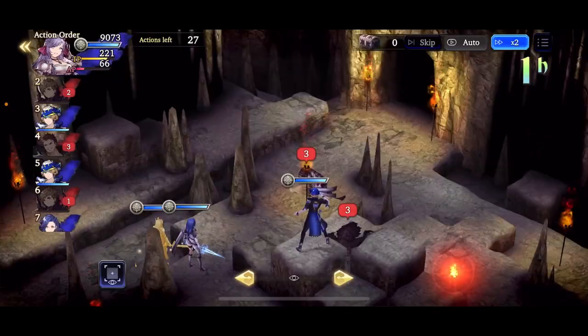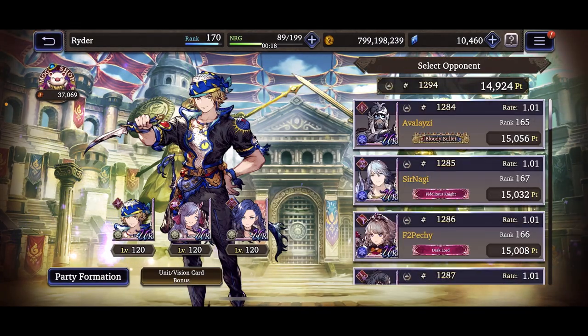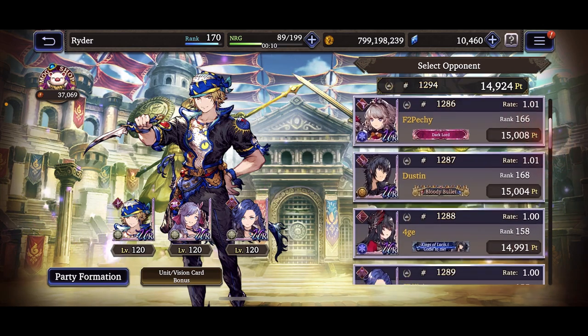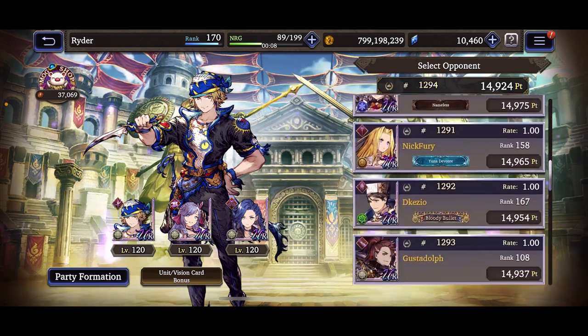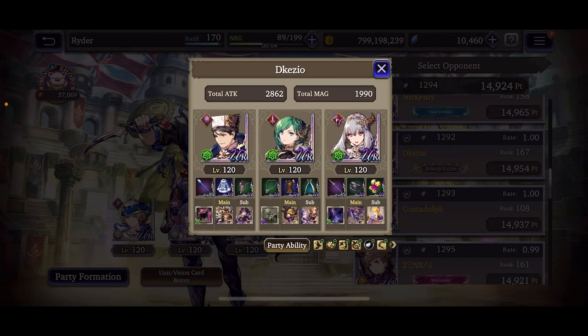Pretty sweet unit. I know a lot of you have pulled for her and are definitely having fun. My friend Lynx was showing a top-20 run with Dark Fina, Halloween Lucia, and Sylvie — interesting composition. I just used the select ticket to get Fina but I don't have all of her shards yet.